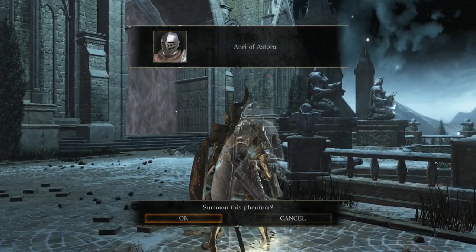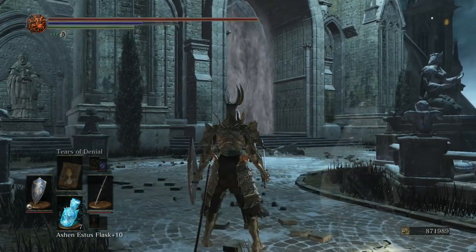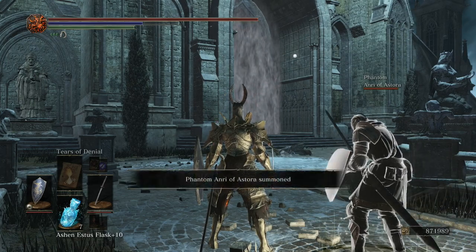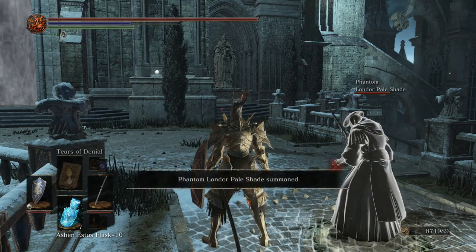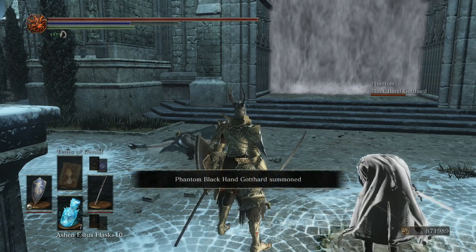Before the boss fight with Pontiff Sulyvahn, you can find three summon signs here if you have followed this guide properly: Anri of Astora over here to the left, Londor Pale Shade over here to the right if you are following Yuria's story, and Black Hand Gotthard can also be summoned here in the center.